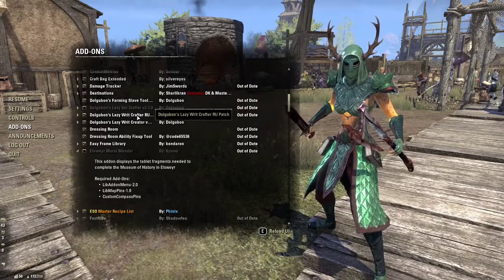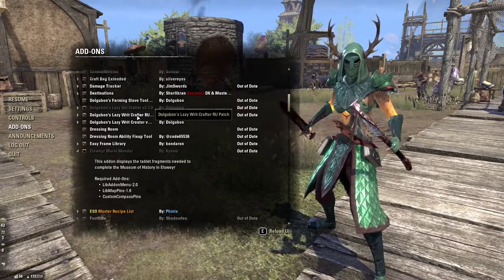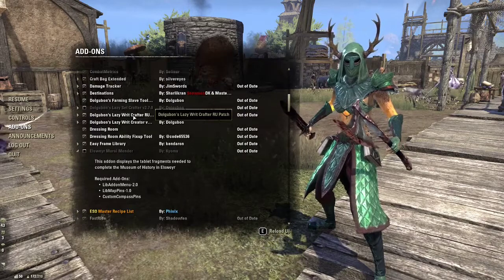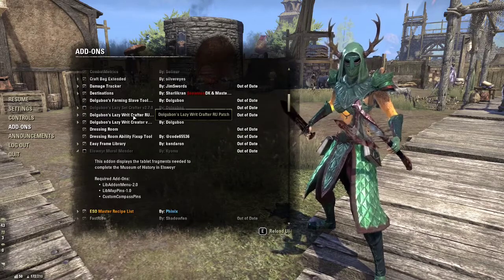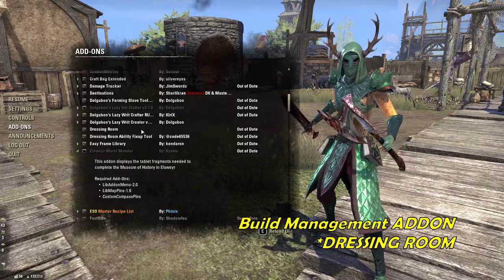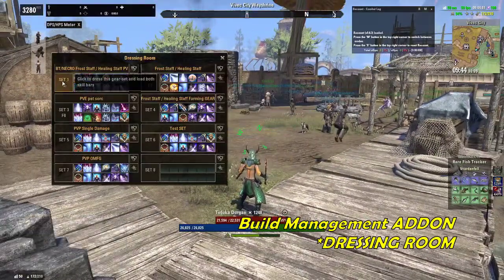Lazy Writ Crafter will help you when you start doing crafting writs, because it completes them for you automatically. You'll see me use it in some of my videos — you just press a button and as long as you have the required materials, it will automatically craft everything needed.